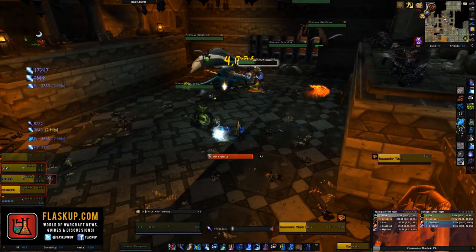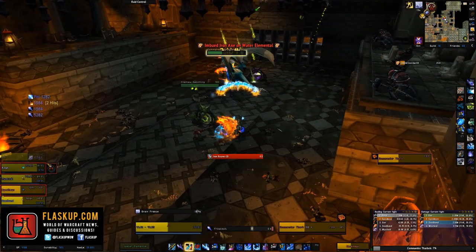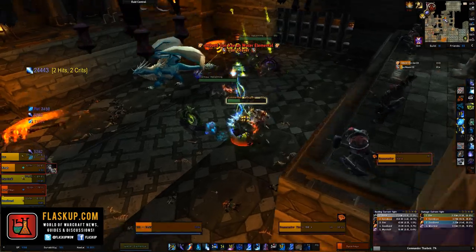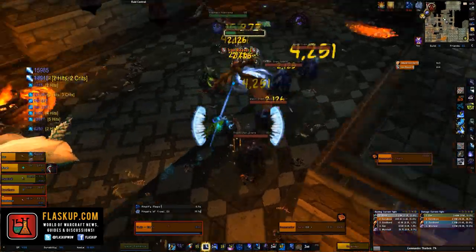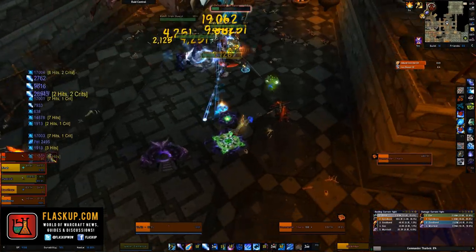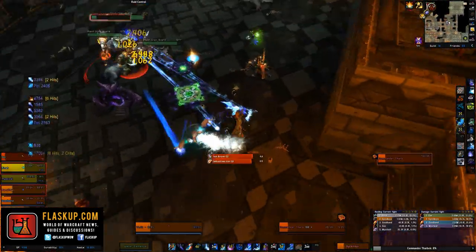His next ability is called Iron Reaver, causing him to charge a target and inflict a high amount of physical damage to anyone in the way. Stay as spread out as possible — which may be hard while the Sky Reaver is creating acid puddles — so that when he casts Iron Reaver he only hits one person and not multiple at once.